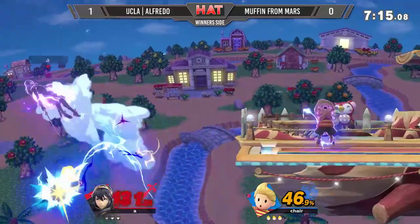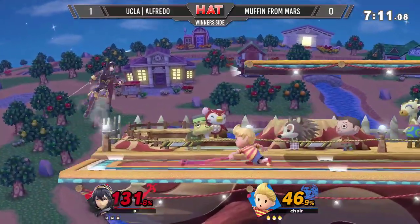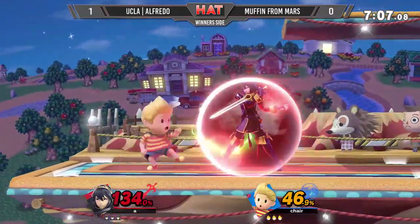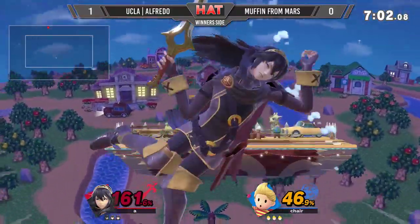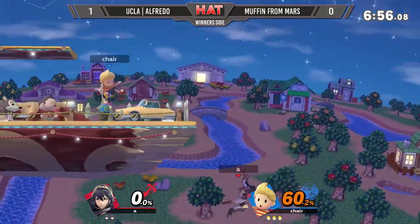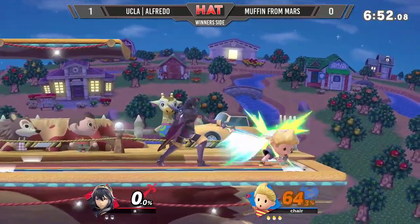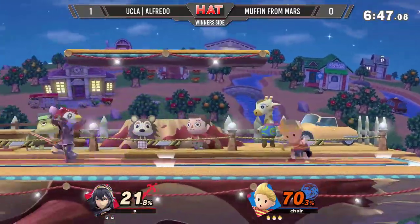This PK Thunder is causing a lot of trouble for Alfredo. Lucina herself is a much slower character than Roy, but she makes up for it with the consistency of her punish game. She also forces the enemy to play neutral. But Muffin from Mars in neutral is a force to be reckoned with. We both said Alfredo switching to Lucina would let him go for more edge guards — but what's the point of edge guarding if you can't even get him off stage?